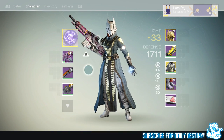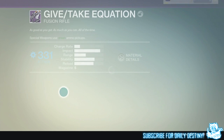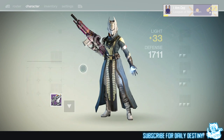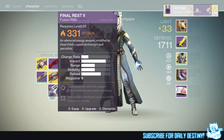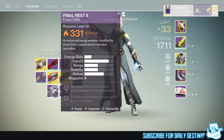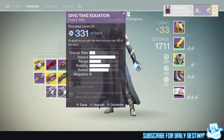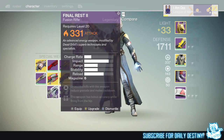Let's start with the weapons. I got the Give Take Equation — that's not too bad. I'll re-roll most of these anyway so that doesn't really matter. I also got the Final Vest. These aren't too dissimilar to be honest. I'll compare them to my other fusion rifles and see how it goes — might just get dismantled, we'll have to wait and see.